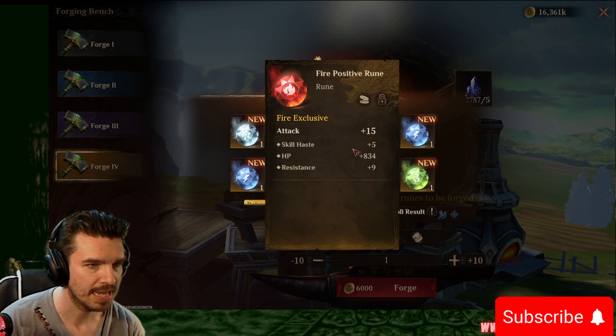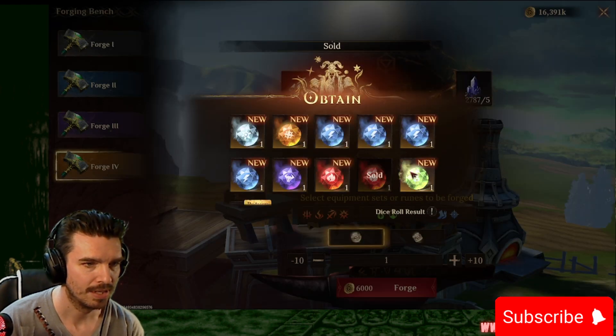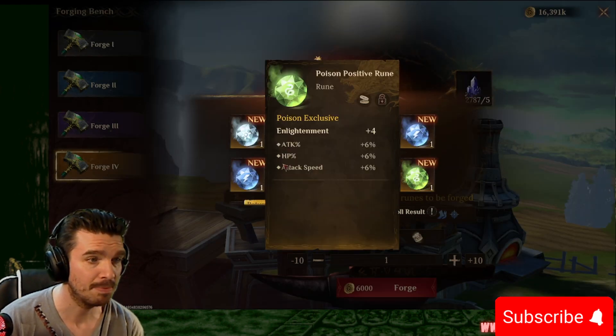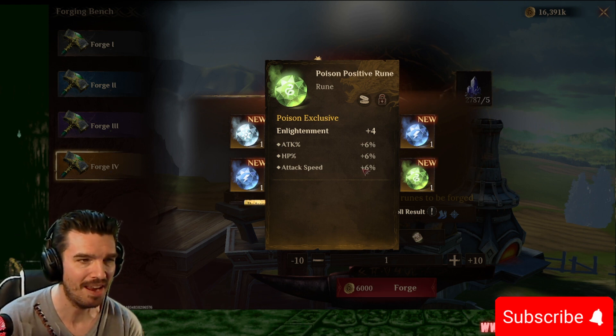Attack, flat attack, skill haste, flat HP, resistance. Not so good. We're actually gonna sell that guy. I don't like that one. Enlightenment. Attack percentage, HP percentage, and attack speed percentage. We take those.